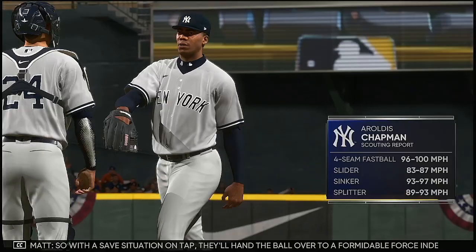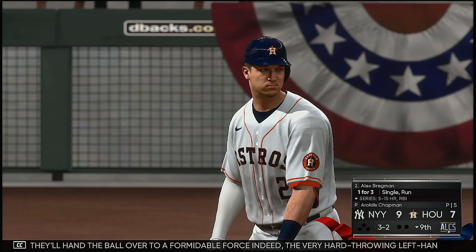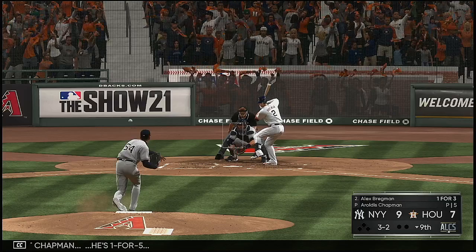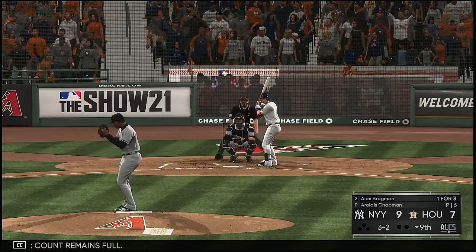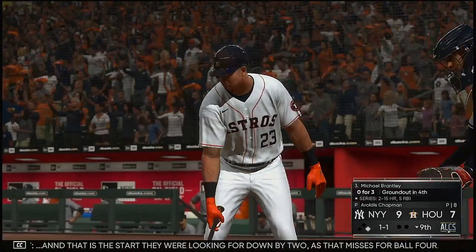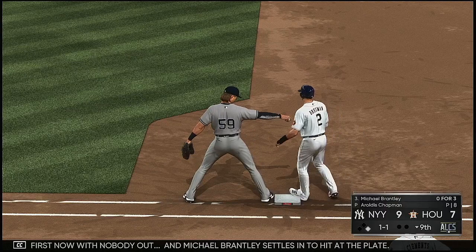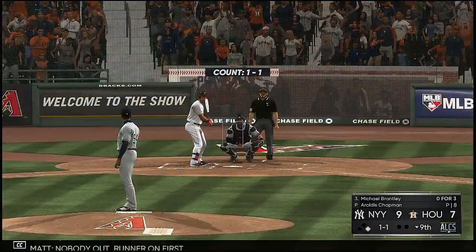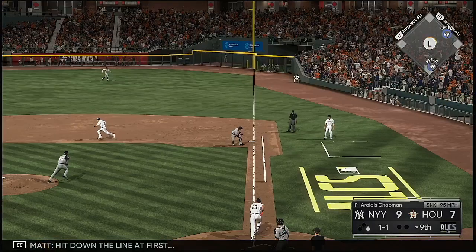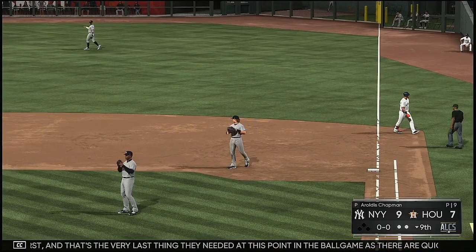So with the same situation on tap they'll hand the ball over to a formidable force — the very hard-throwing left-hander Aroldis Chapman. And that'll bring up Alex Bregman — lifetime line against Chapman: one for five. Count remains full. Now the three-and-two pick — and that misses for ball four. A runner at first now with nobody out. And Michael Brantley settles in to hit at the plate, and he's back easily. Nobody out, runner on first. Hit down the line at first — stooped up. Torres at the back, on to first. And that's the very last thing they needed at this point in the ball game as there are quickly two away now.